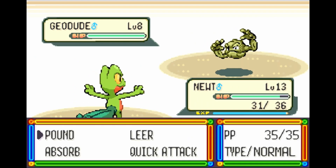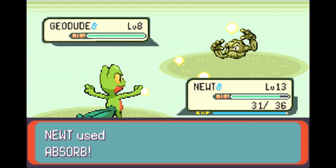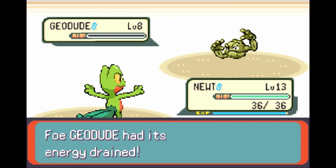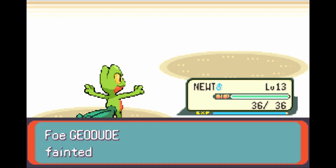We do take a bit of damage, though. Maybe it is wise for me to heal. Nah, we'll be fine. We'll be fine, let's be honest. I'm not concerned, especially when we can heal back to full. We're golden. Ralts gets 73, Newt gets 73, which means Newt grows to level 14.